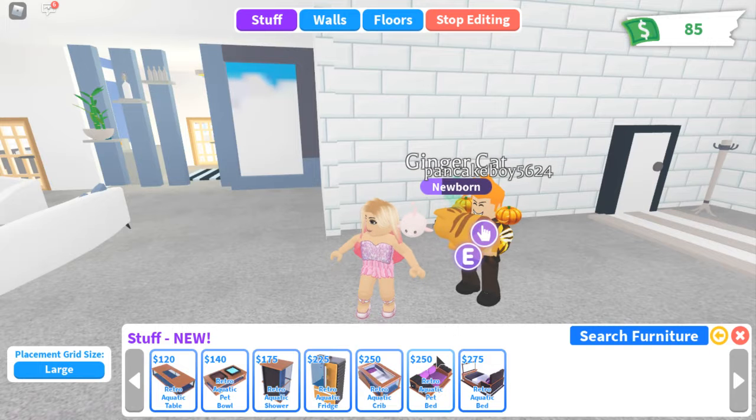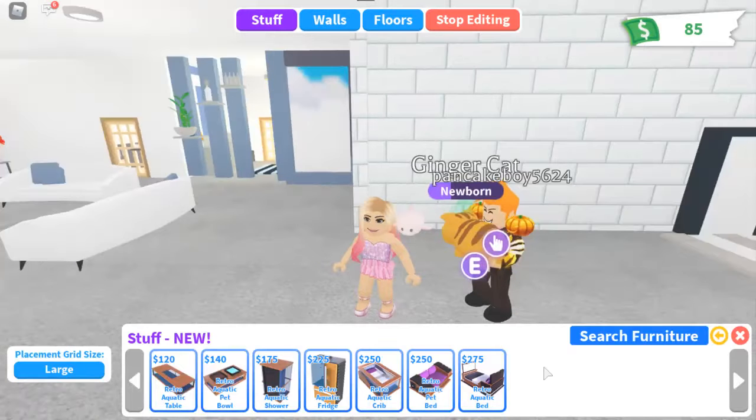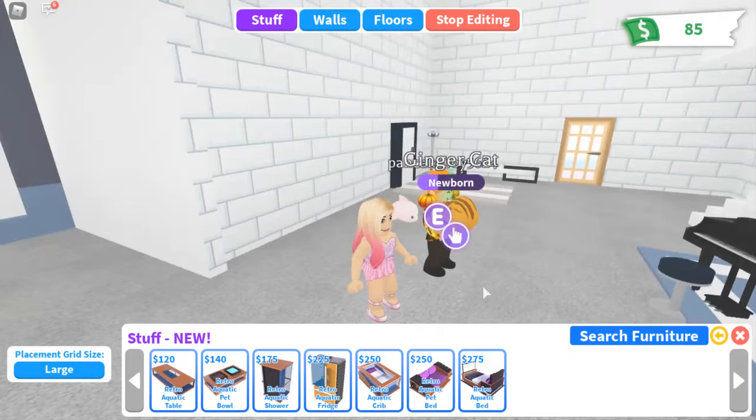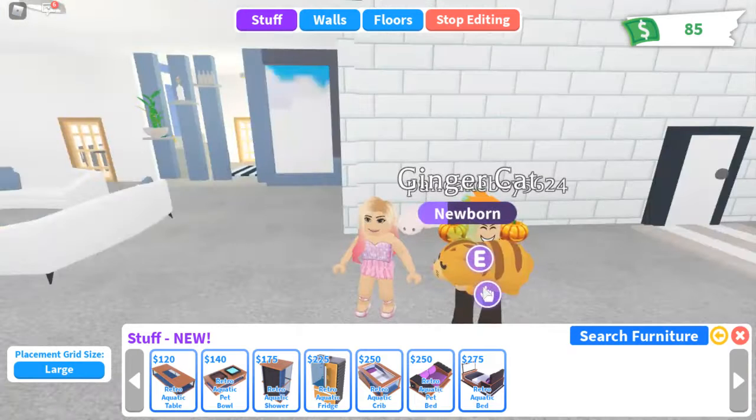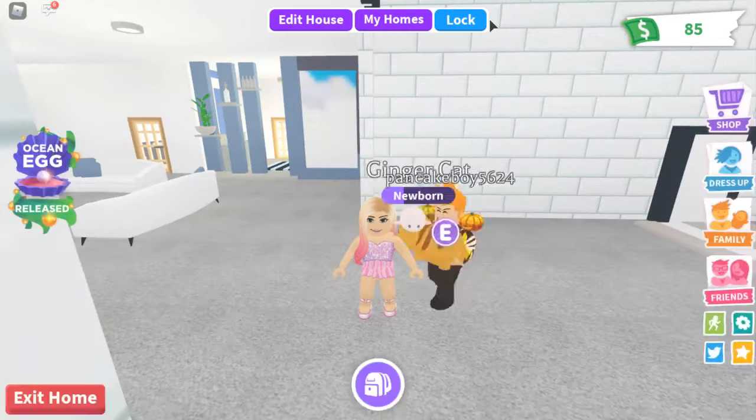Our next one is our retro aquatic pet bed, which looks almost like a couch. I thought it was a couch before I saw it, but it is a pet bed - it looks really cool. We should check that one out too. Then we also have the retro aquatic bed, which is the only bed in Adopt Me that has a TV screen on it, so you don't have to separately buy it from the bedroom. There's even a disco thing on the back - I think it's a boombox. We'll have to see when we buy it.